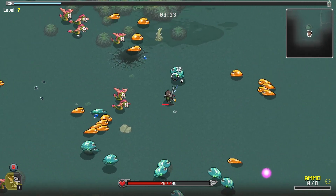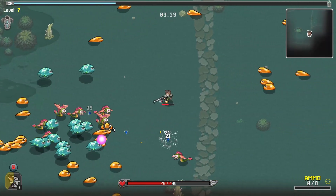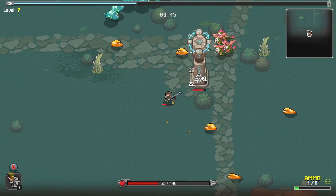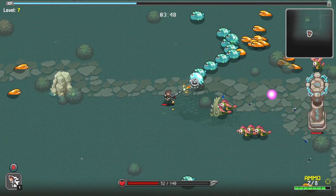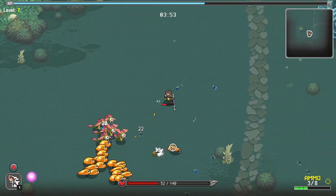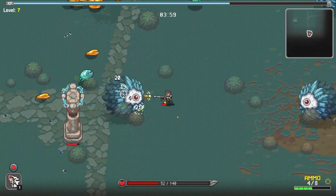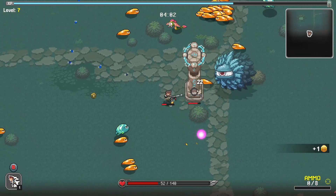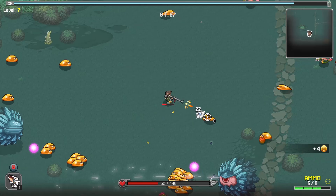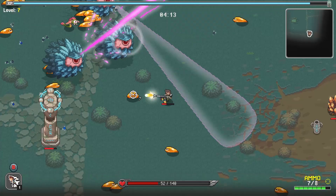I could do with an underbarrel at some point — the flamethrower would be nice. I'm going to kill these guys. I am just going to get harder and harder enemies at some point, but we'll get there. I should already be killing these guys but I'm not, so I've got a little bit of work to do here. I could really do with some AoE as well.